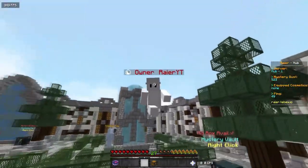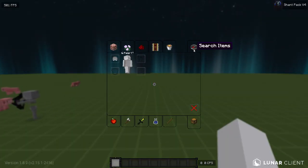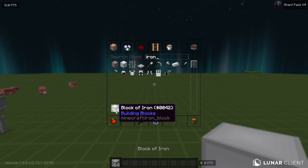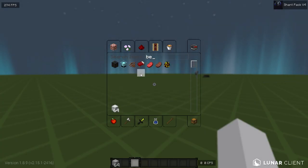So without further ado guys, let's get straight into this video. To start out, we are gonna need either iron blocks or diamond blocks. I would recommend iron blocks because in survival mode they are way easier to get than diamonds. So we're just gonna use this as an example, and then after you get your iron, you're just gonna have to craft yourself a beacon.